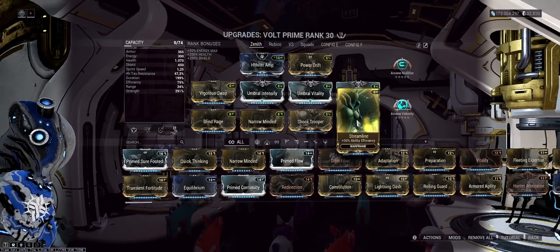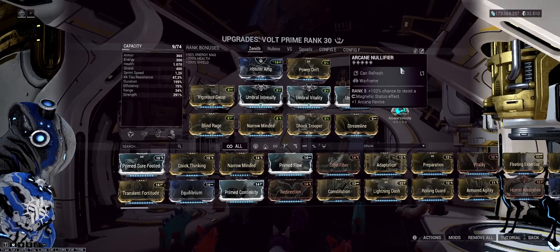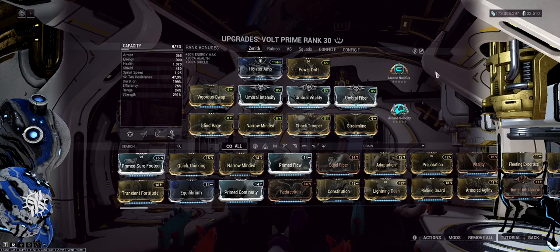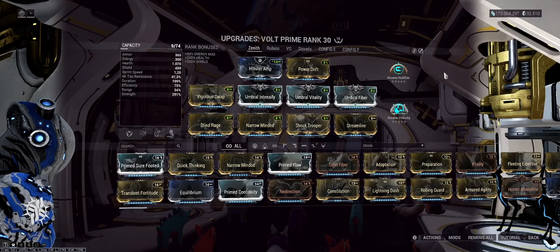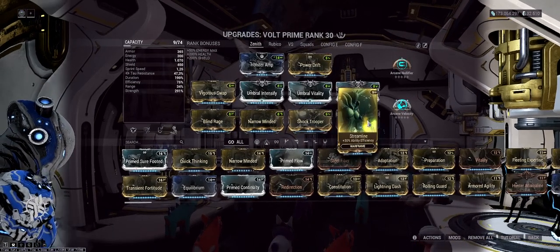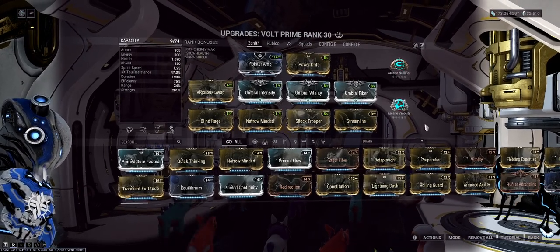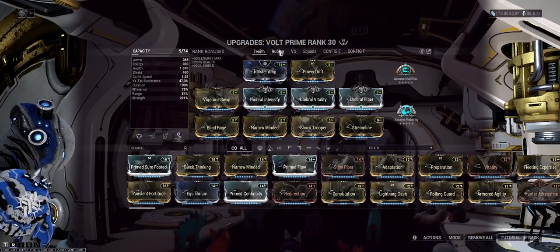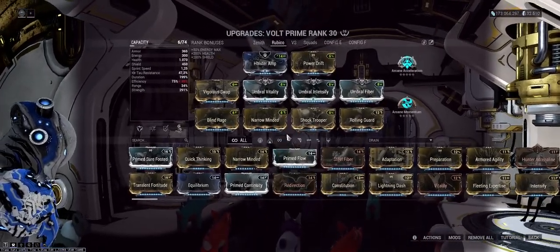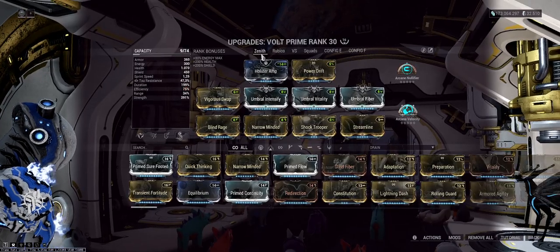The last mod in the bottom right is a flex slot — I like Streamline personally, but you can also run Rolling Guard and replace Arcane Nullifier with something else like Arcane Precision if you want to run a different secondary like Pandero. You can also run more strength or cast speed. For Zenith and Nell you can optionally put in Rolling Guard and Rubico arcanes if you want — the rest of the build stays the same — but there's no real reason to still be running Rubico if you have access to this kind of build.